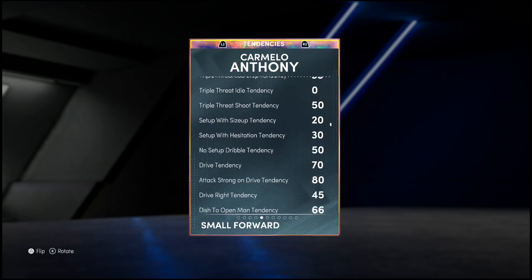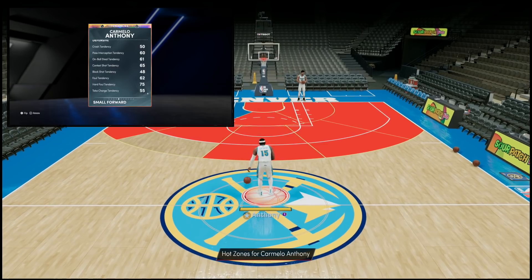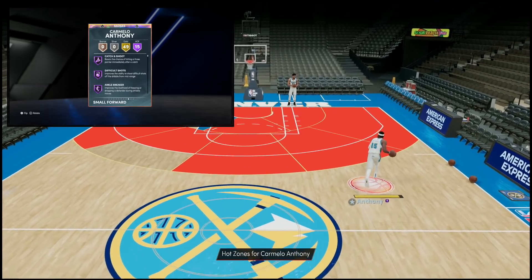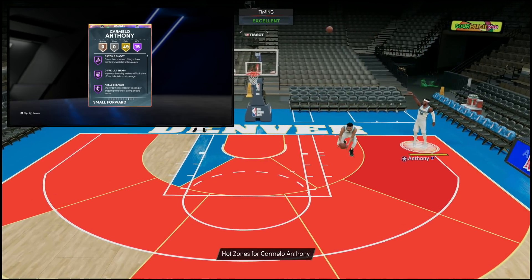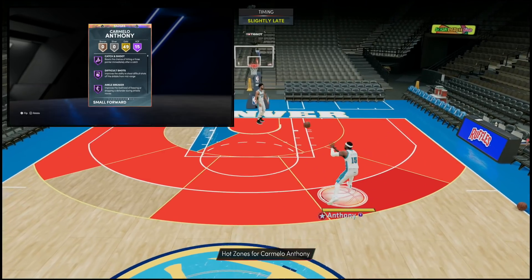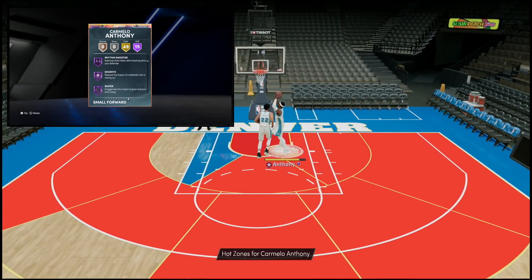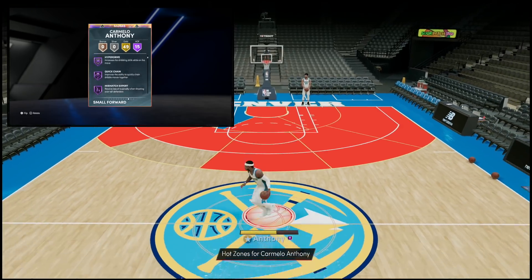On paper it's really crazy to me that Melo is going for the value that he is, but with the introduction of Dark Matter cards people are kind of lowering the value of the opals — which honestly for the whole community isn't really a bad thing. 61 on-ball, 65 shot IQ, 60 pass perception — all looking nice. When we get to the badges, he's got 15 Hall of Famers and 49 gold, a grand total of 64 badges, and you can put six more on top for a total of 70.